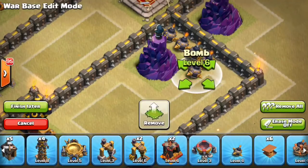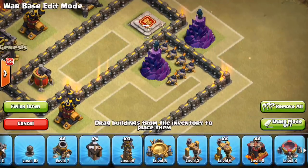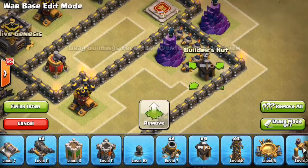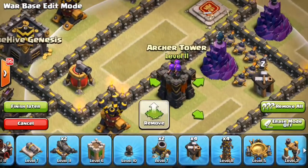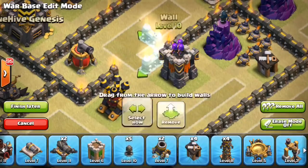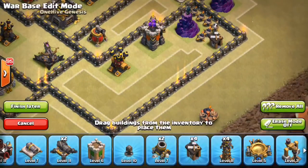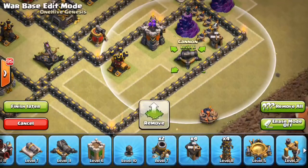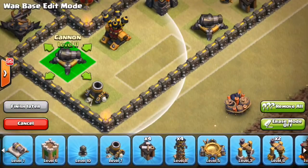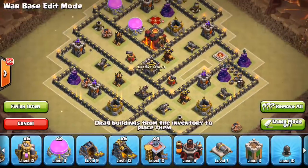Going to have a wizard tower combo right here — one here, one here — make it a little bit tricky. If we put this one back here we can have all these little small bombs to add up the splash damage and get some extra hits on hogs or something coming in. Throwing the bombs in there, an archer tower back, a cannon in here, and a mini potential double giant bomb spot going right like that — just another layer of possibility on this base.